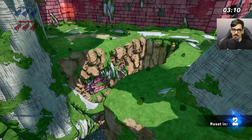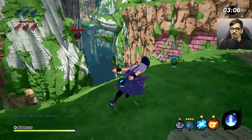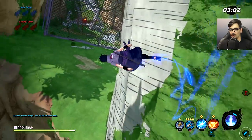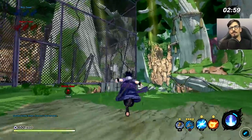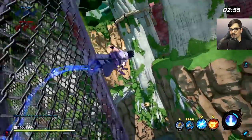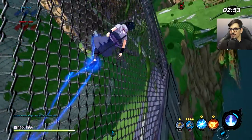Here's my ultimate, the secret technique Kirin. You're going to have another chance to see it better further in this video, but it's very easy to dodge. There's a very big circle that appears on the ground and players just have to move away from it. The Kirin seems to be a very powerful ability that can kill multiple enemies, but you need a teammate to hold those enemies in position, because in a 1v1 they can dodge it without any issues.